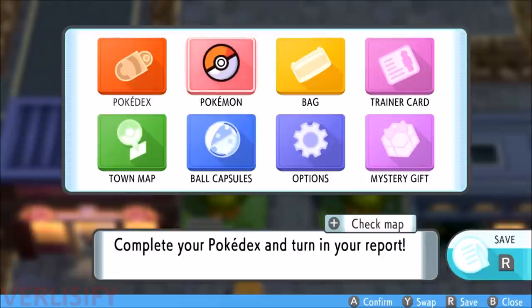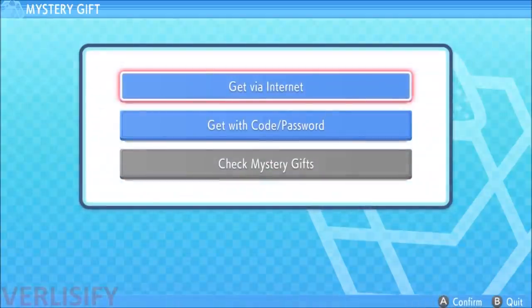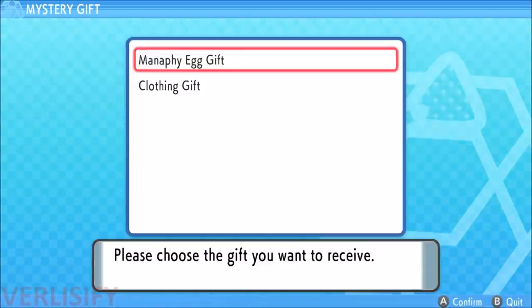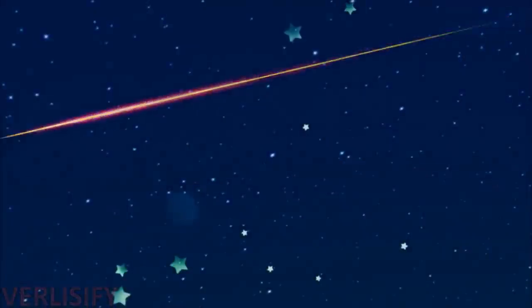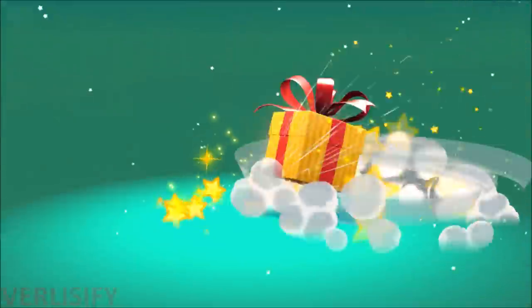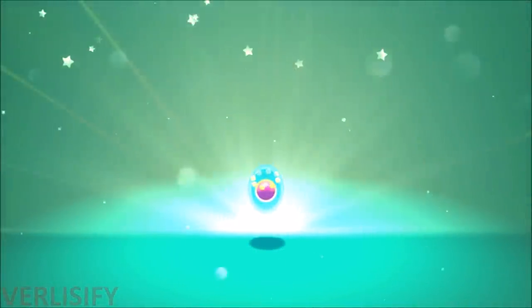If you want to get Manaphy, you need to get access to Mystery Gift, which is unlocked after defeating the third gym. All you have to do is get via internet, connect, search for gifts, and then you can get the Platinum Clothing gift as well as the Manaphy Egg. You hatch Manaphy and then breed it with a Ditto — that's how you get Phione in Generation 4 or any modern Pokemon game.